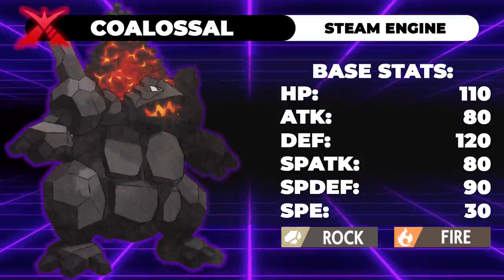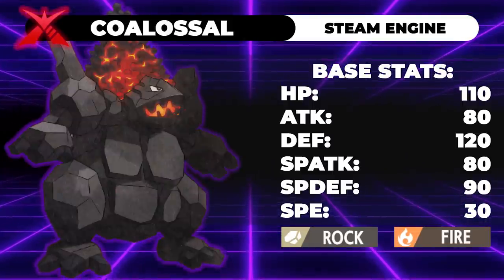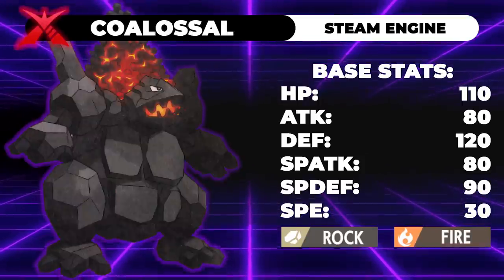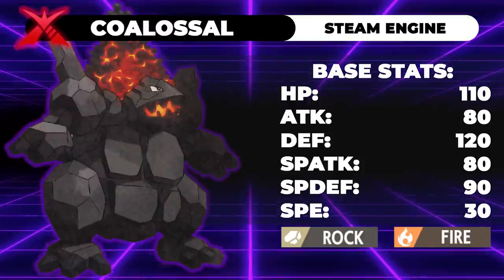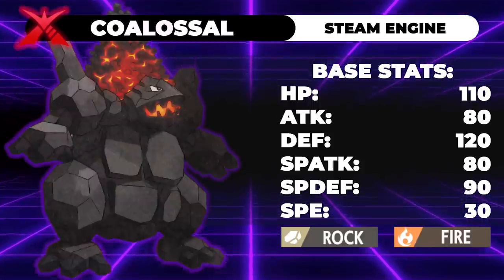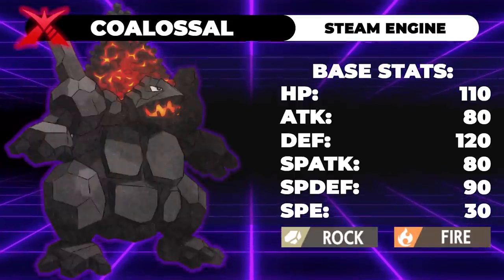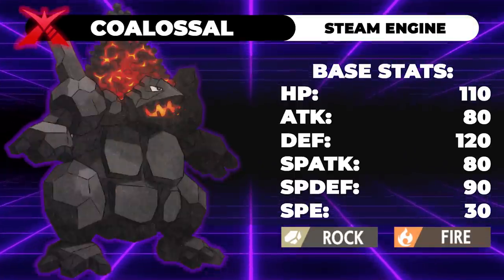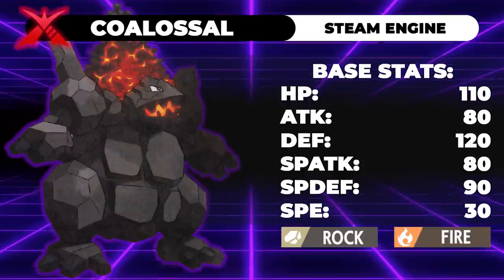Its stat spread of 80 HP, 80 attack, 120 defense, 80 special attack, 90 special defense, and 30 speed would, at face value, make most players opt for a bulky EV spread more focused on sponging hits and possibly spreading burns while chipping away at the opposing Pokemon's health over time. However, its typing is a detriment to using it defensively, as you'd have a difficult time finding a team that doesn't have either a ground or water type capable of making short work of even the bulkiest of Coalossals. Its typing is more suited to utilizing its fire and rock STAB moves, as these two types have excellent coverage together.